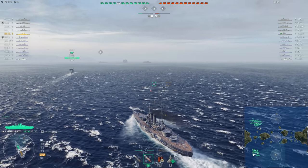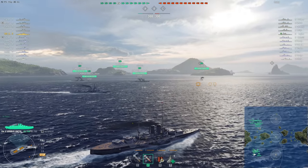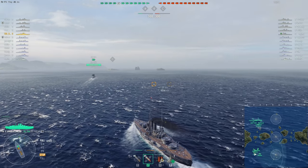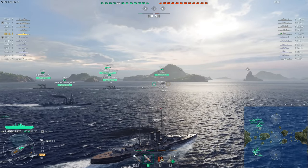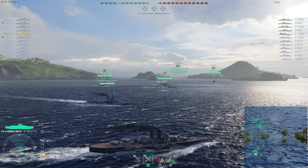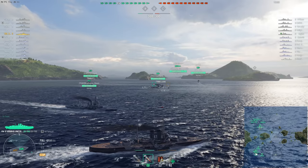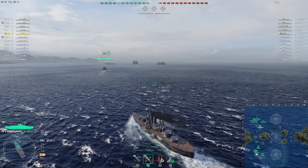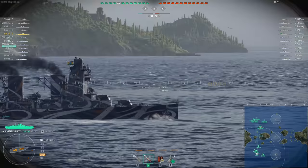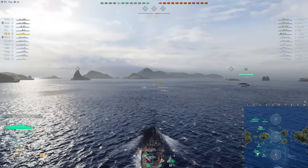Anyway, the Viribus Unitas is a premium tier 5 European battleship. It's actually the first dreadnought of a class of four constructed in the very first years of the 20th century for the Austro-Hungarian Empire. Austria is not particularly well known as a naval power, but in the opening years of the 20th century did actually have a fairly strong navy. They've done a pretty good job of replicating her armament here in World of Warships, although it isn't exactly the same as in real life.